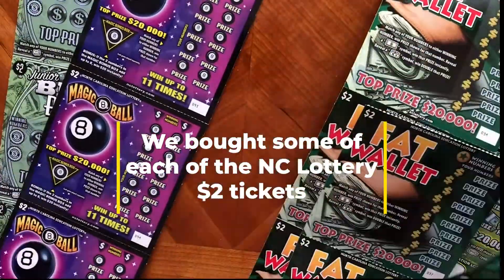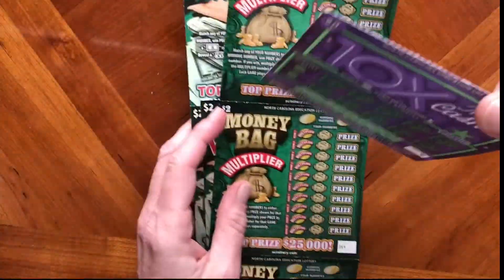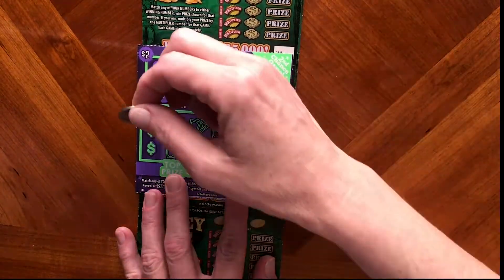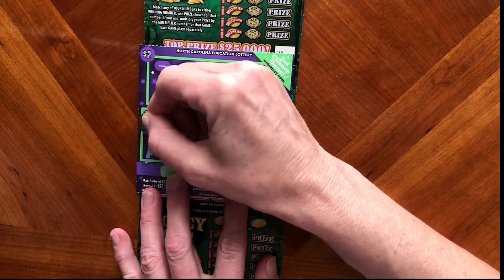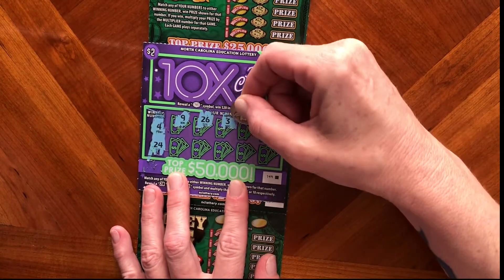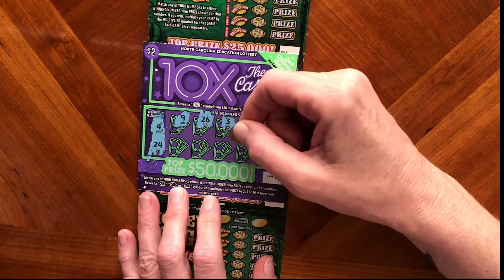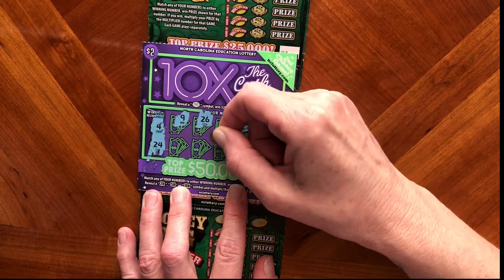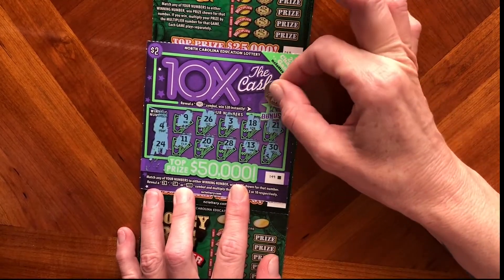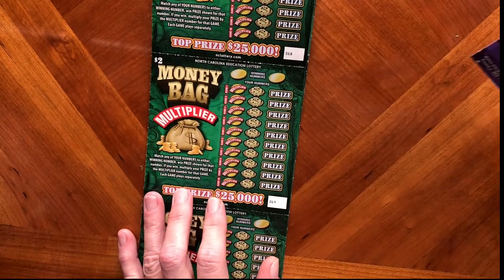Looks like we have about nine tickets apiece. Jules is starting out with the 10X the Cash. The whole goal here is to win enough money where we can buy some $3 tickets, and then win enough on the $3 tickets to buy $5 tickets, and so on. Looks like 10X the Cash was 10X zero, which equals nothing.